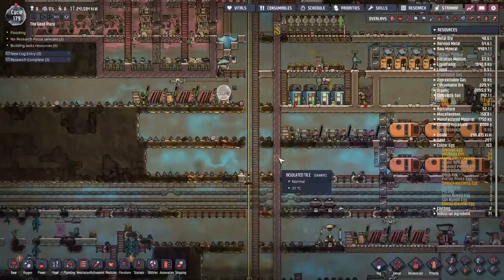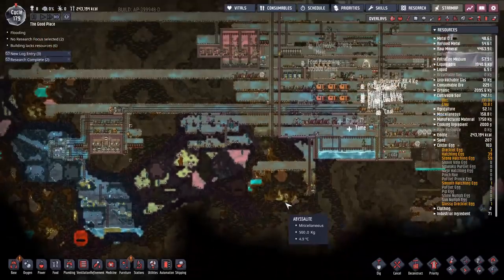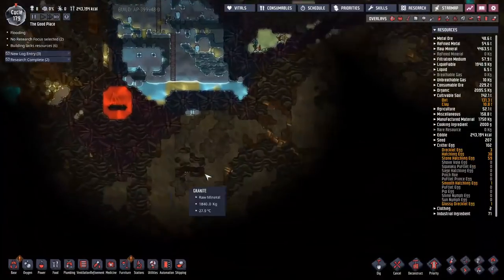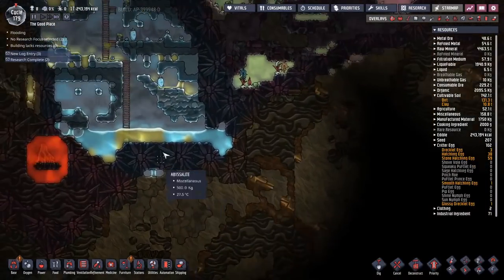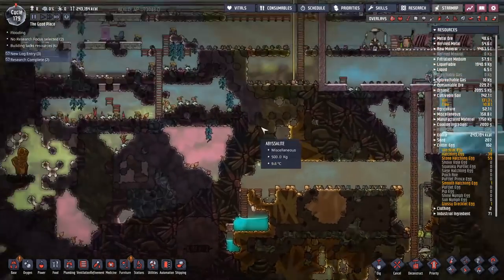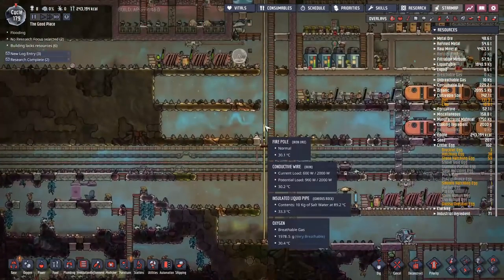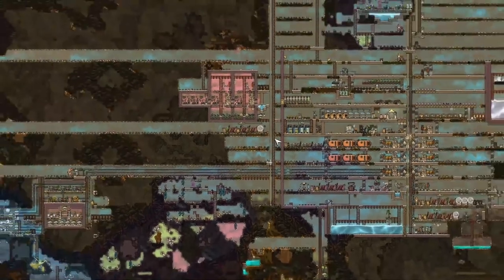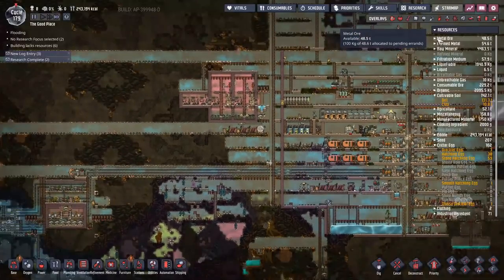Exploration seems to be the name of the game today. So time to dig down and demolish everything in our way, and time to go up and demolish everything in our way. We can also find out what's going on with the last of these geysers. We're going to expand our transport grid — this is going to be our up and down section. Let's get our hands on an awful lot more iron and everything else.